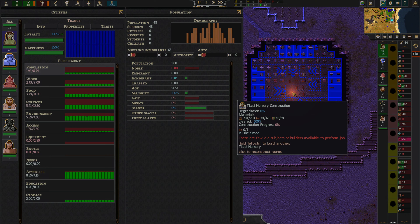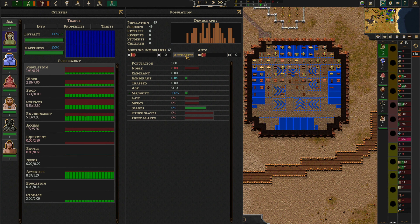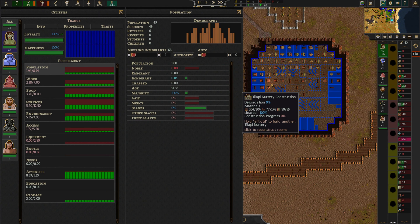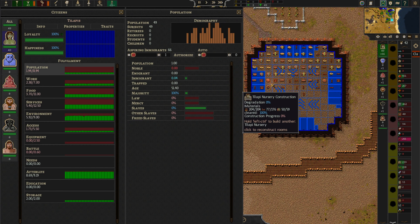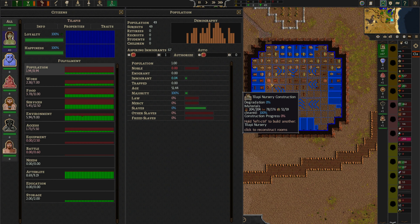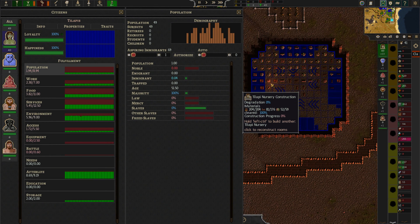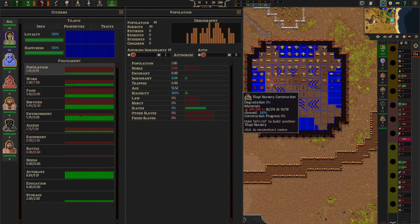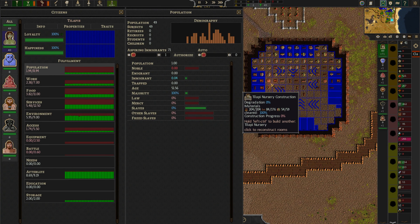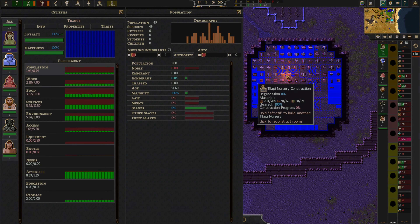We're almost done with all the fabric, and we lost another one. I really want our person number 50 to be born, not an immigrant. That is not reflecting of my personal view, but in-game views.